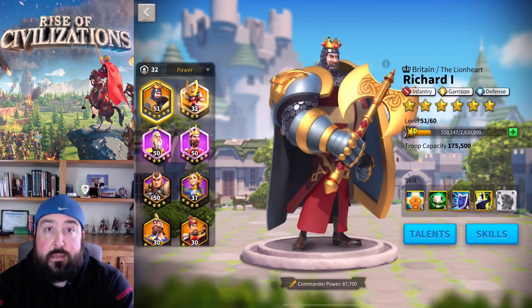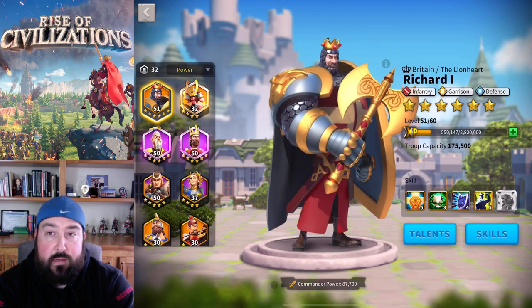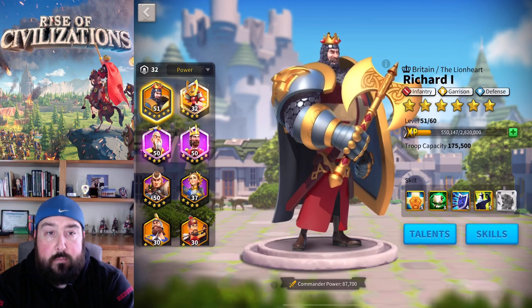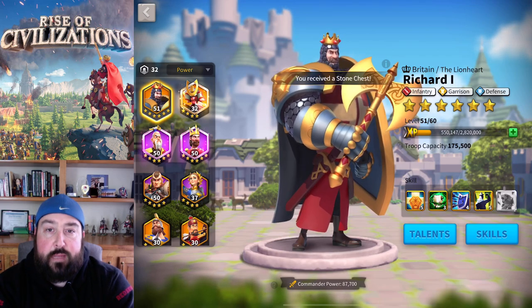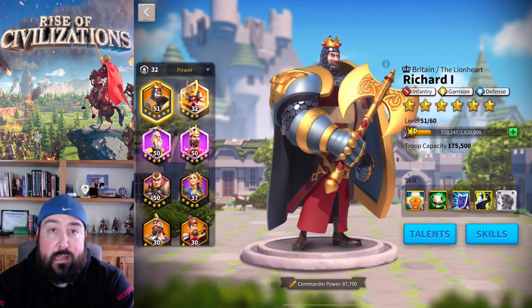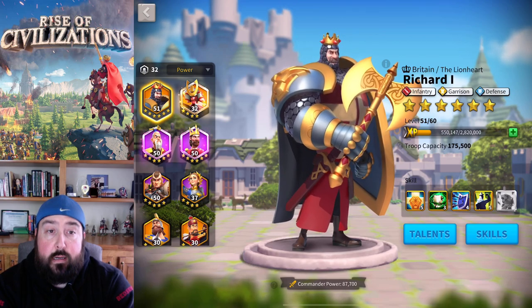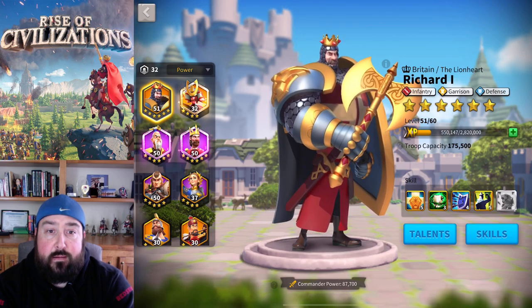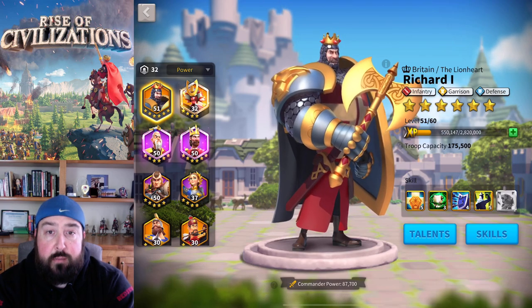We're still waiting for kingdom versus kingdom and some balance changes to be hashed out, but the one thing we can really go after besides Mightiest Governor is Ark of Osiris. That's what everybody's gearing up towards with their commanders, armies, cities, and civilizations. It's the most fun in the game right now, and since it's only once every three weeks, it's easy to plan for as long as you have the right direction.